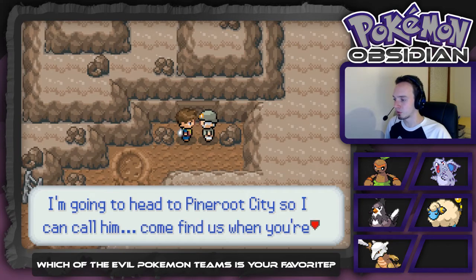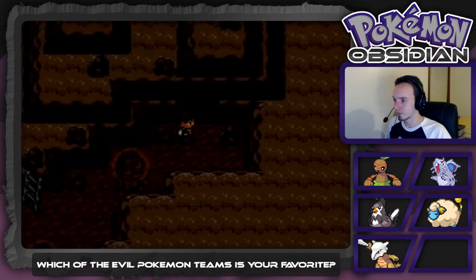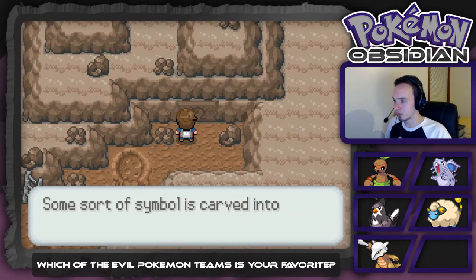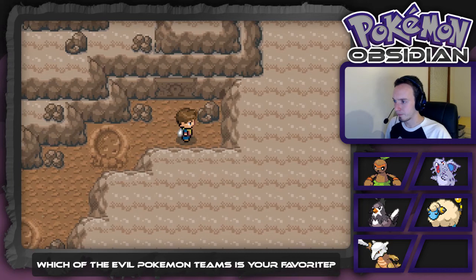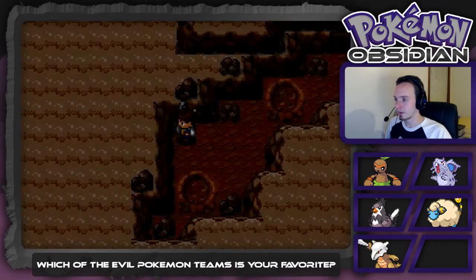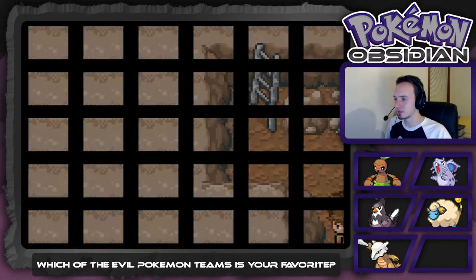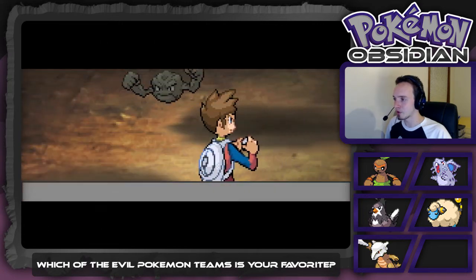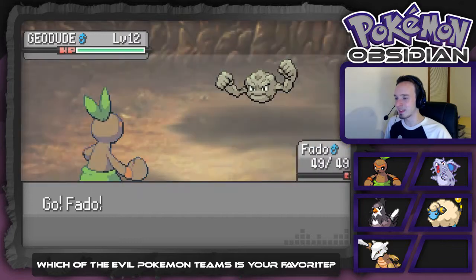Come find us when you're done here. Some sort of symbol is carved into this wall. I kind of dig that there's this whole background of these mysterious towers, apparently. I like that it's — I don't know — I think it's really cool that it's kind of... archaeological?